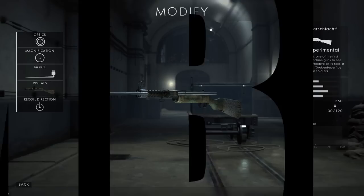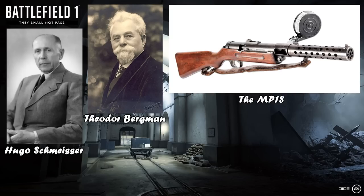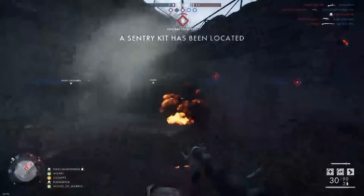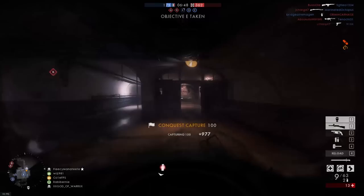Moving on, let's get the sad selection out of the way. At number 6, I've got the MP-18 Experimental. Designed by Hugo Schmeisser and manufactured by Theodore Bergmann, the MP-18 is one of the most iconic weapons of the early 20th century. As one of the first practical submachine guns, it was adopted by the German army in 1918, though production ceased following the end of World War 1. Whilst the MP-18 remains a fan favourite, the MP-18 Experimental exists as the disappointment of the MP-18 family.